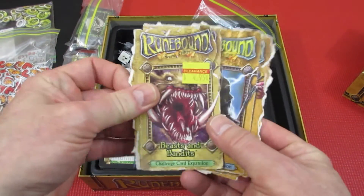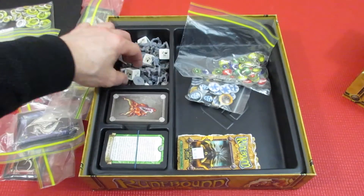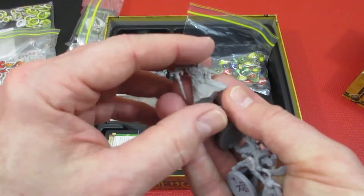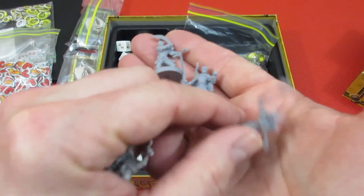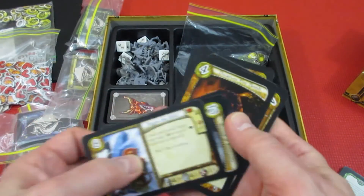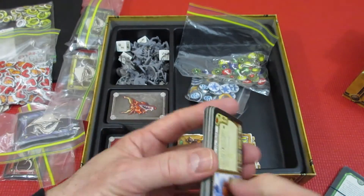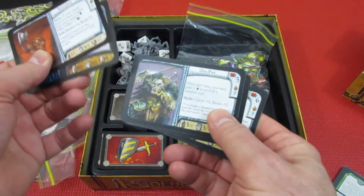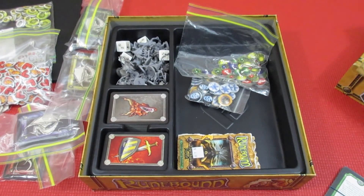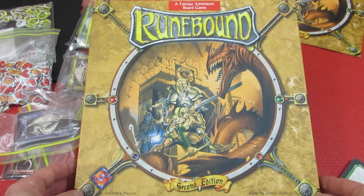I've also got little expansions — Beasts and Bandits, Seven Scions, Relics of Legend, Terrors of the Tomb, Dark Forest — they all add more cards. The dice are really cool and show which landscapes you can travel on. The miniatures are absolutely detailed and match the character portraits in the game. You can find allies, items, suits of armor, chainmail, staffs, and on and on — just a ton of stuff, including all the enemies you run into. It's a fantasy adventure board game, and a great one. My number 61: Runebound second edition.